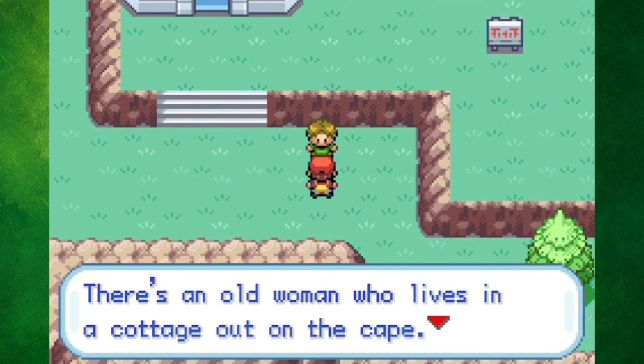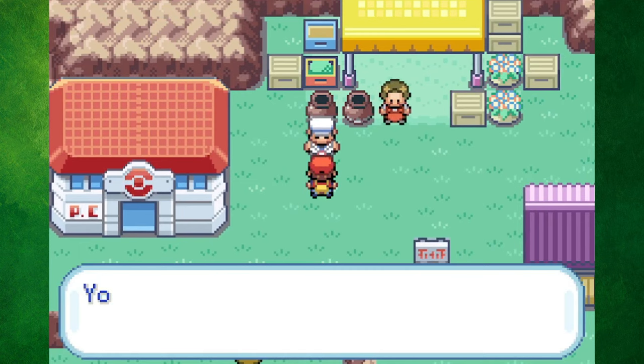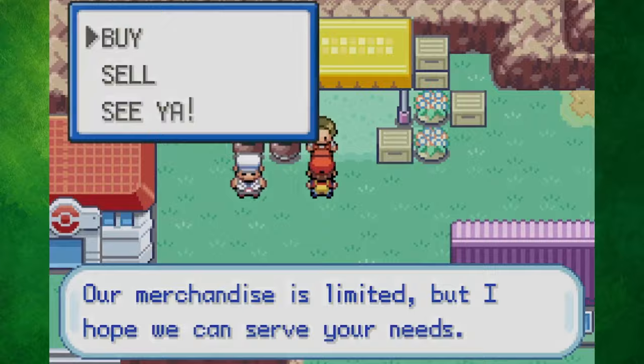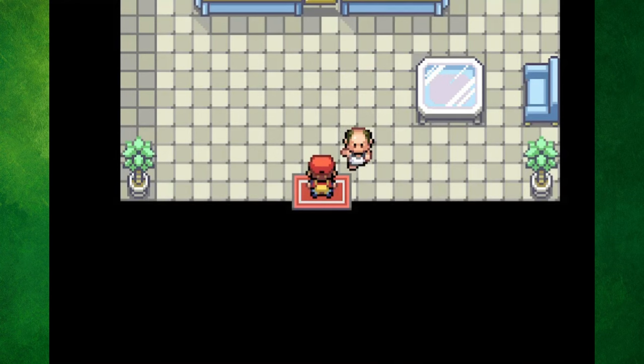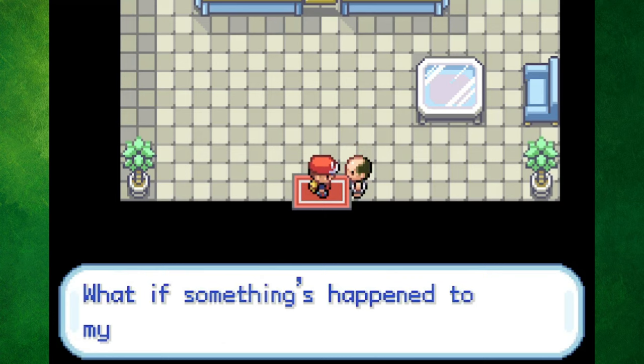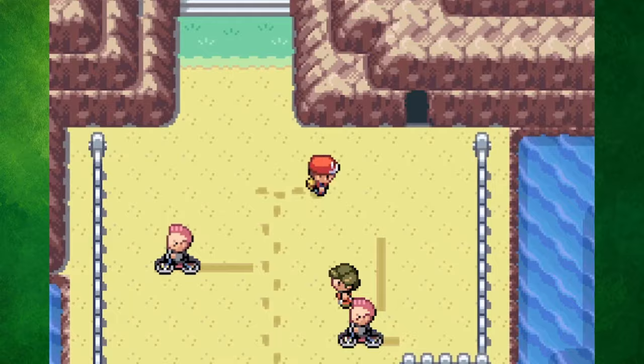2 Island was relatively small, as we could only travel into the main town area. However, there were a few cool places to check out, like the Market Stall, which sells more items depending on how much progress you've made, the Move Tutor for Frenzy Plant, Blast Burn, and Hydro Cannon, the Move Maniac, and finally the Joyful Game Corner. The owner of this place was actually the guy that we're supposed to give the meteorite to, but he's too busy freaking out about his missing daughter, Lostelle.